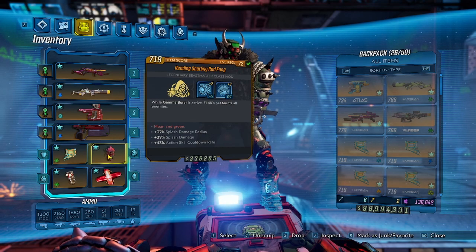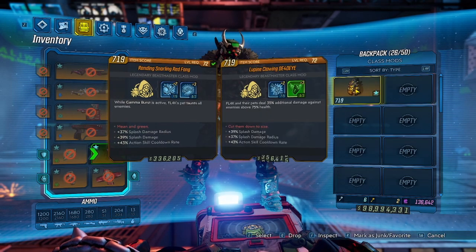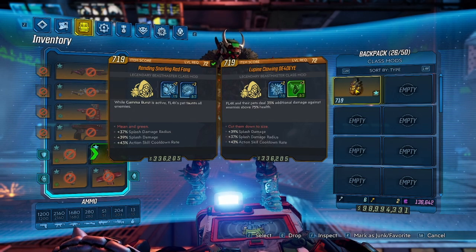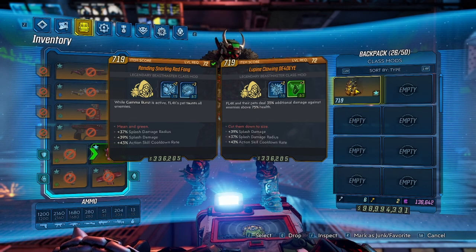We're using Red Fang for mobbing and Deadeye for bossing. The biggest reason we're using Deadeye is because while enemies are above 75% health, they're going to take extra damage. So we're just trying to get as much damage as quickly as possible with our pet using the attack command, and this really helps stack that damage up all at once.